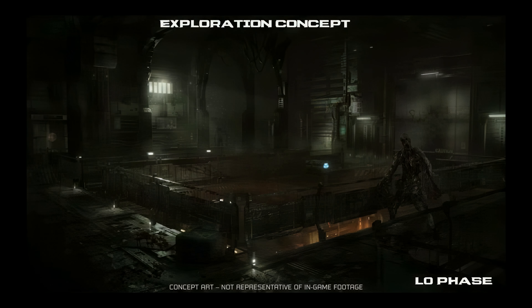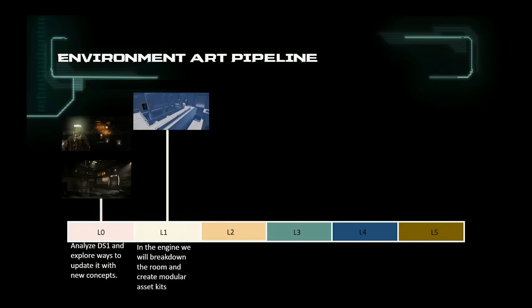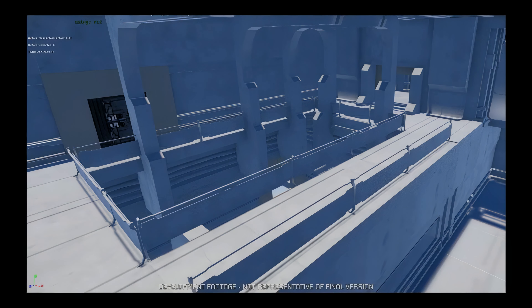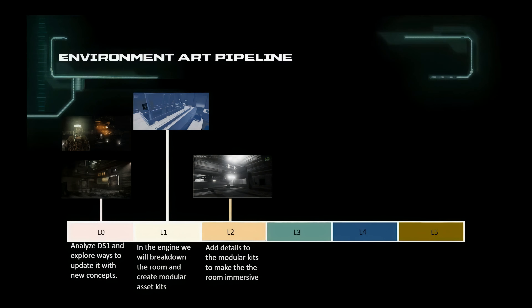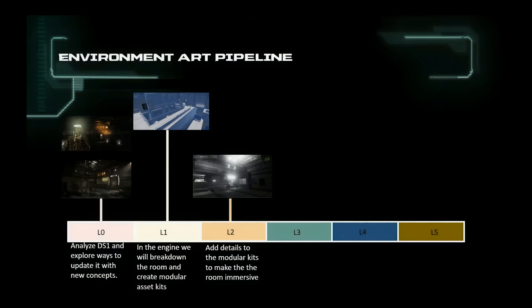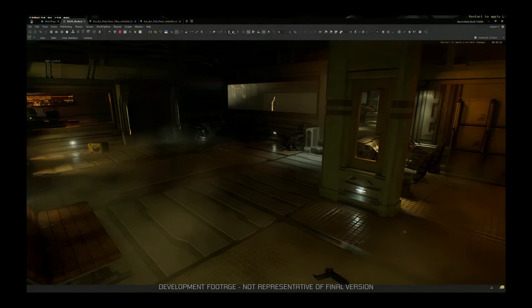When Dead Space was released more than 14 years ago, the visuals were great and set the bar high. But since then technology has evolved, allowing us to remake the game and accentuate the main pillars of horror, immersion, and a lived-in world. On the environment side, we break down our pipeline into six phases from L0 to L5. L0 is our R&D phase where we analyze the original game and identify what we can remake through gameplay, visuals, sound, etc. Based on any changes, we do exploration concepts to improve on the art pillars.